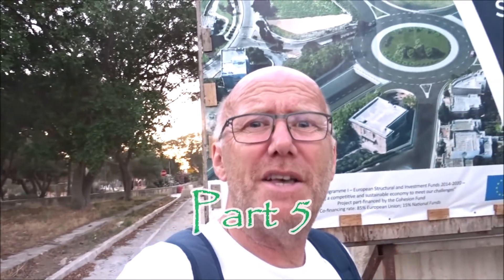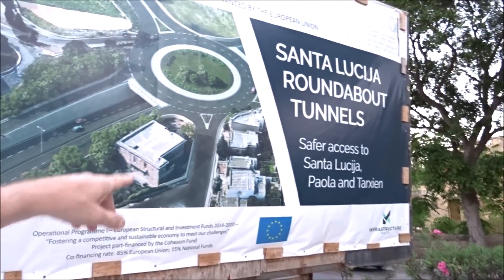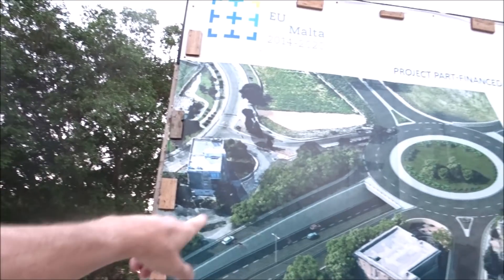Hi guys, Englishman here, number five, Master Junction. We're here at Santa Lucia roundabout tunnels — the safer access to Santa Lucia, Paola, and Tarxien. This is how it's going to look. This big island, they're going to dig down into it. This is number five. Stay to the end because I'm going right down into Marsa. I'm going to show you the flyovers and we're going to see if we can get into the tunnel.